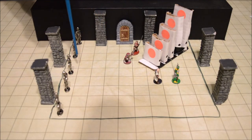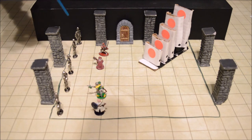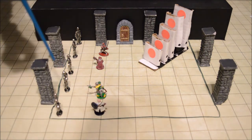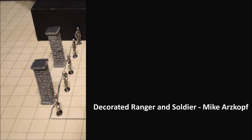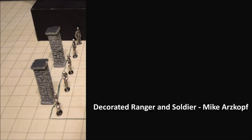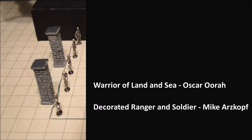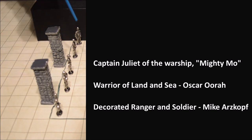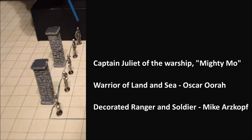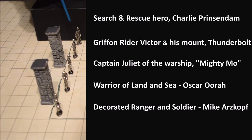The second part of the puzzle that the players will need to figure out is to take a look at all five of these statues. Each statue depicts a military soldier from the past and at the base of each statue is a plaque. From left to right: the first plaque reads 'Decorated Ranger and Soldier, Mike Arzkoff.' The second reads 'Warrior of Land and Sea, Oscar Ura.' The third says 'Captain Juliet of the warship the Mighty Moe.' The fourth reads 'Griffin Rider Victor and his Mount Thunderbolt.' And the fifth and final statue reads 'Search and Rescue Hero, Charlie Prinzendam.'